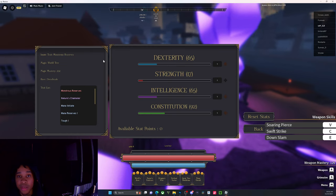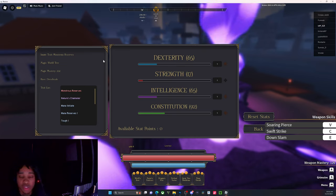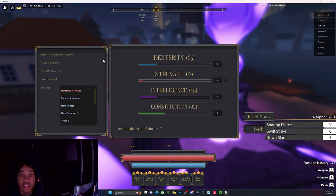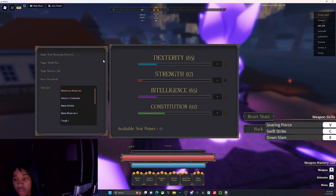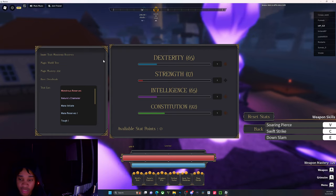I'll make a gladiator build video later — it'll be short. If you want to create a gladiator build, that's exactly what I'm going to be running — a hybrid gladiator build. I can show you those stats later, but it's probably going to be strong because I tend to go for things that work best for me.